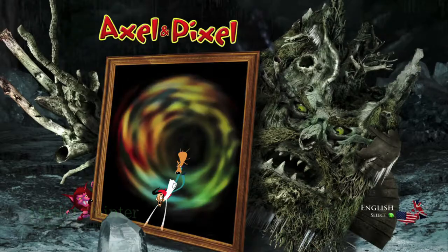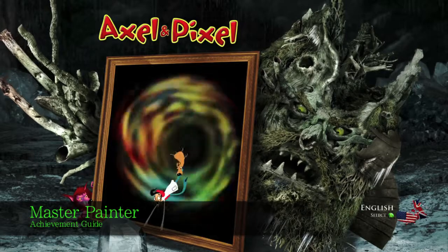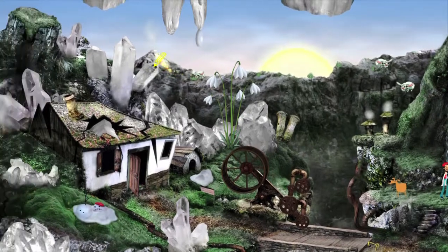Hey everybody, Sean here from Vigimiac.com. Here we are today back in Axel and Pixel grabbing the Master Painter Achievement. This is to grab the other two types of collectibles in the game: the paint tubes as well as all of the sketches.